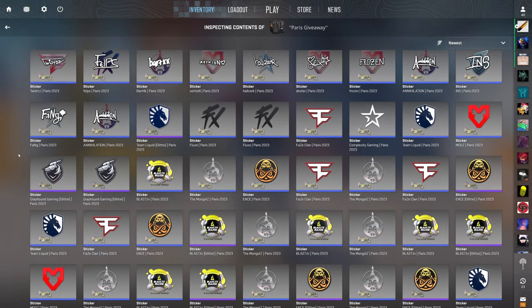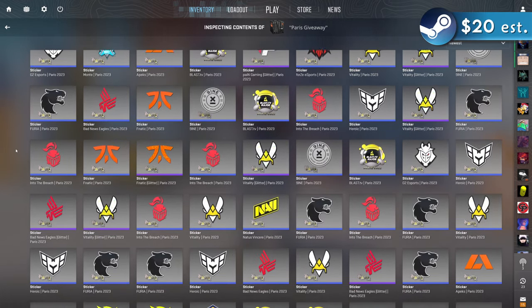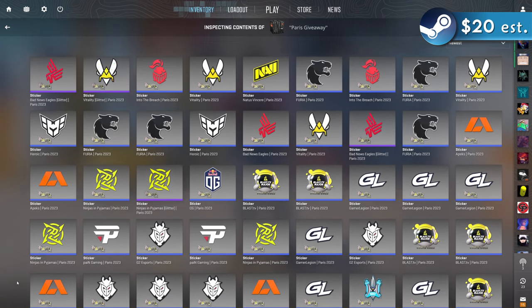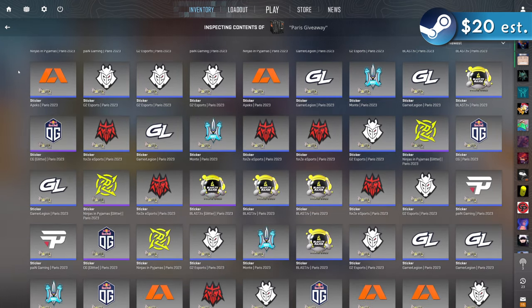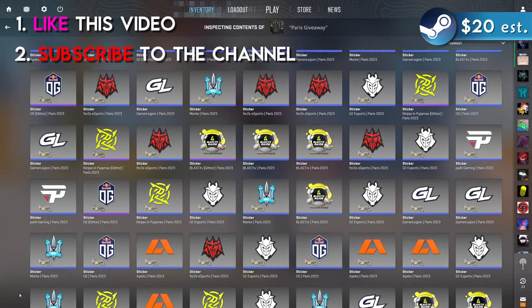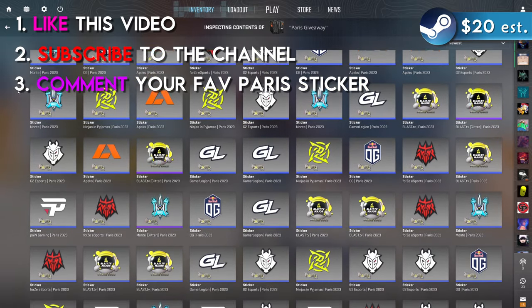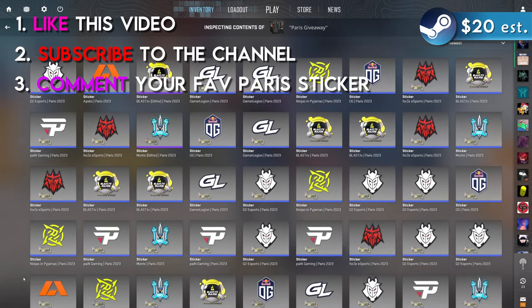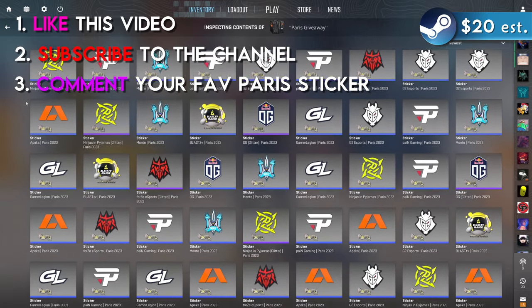This week's giveaway is a bit of a weird one — I'm giving away 585 Paris stickers to one of you, a mix of glitters and papers from a very old opening of mine. I just don't want to sell them all one by one, but I know some of you would love to have these. To enter: like this video, subscribe to my channel, and leave a comment letting me know what your overall favorite sticker was from Paris. Make sure to leave your trade link in your YouTube bio so I can send you the skin when you win.